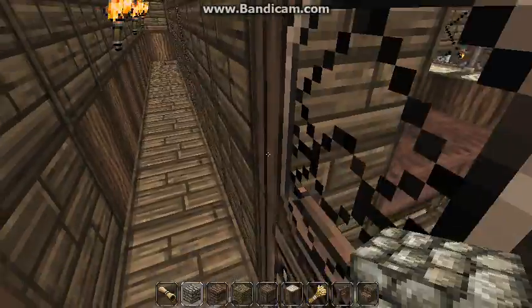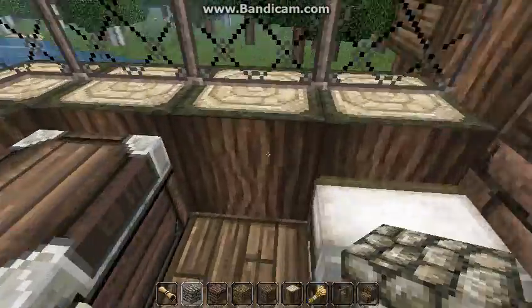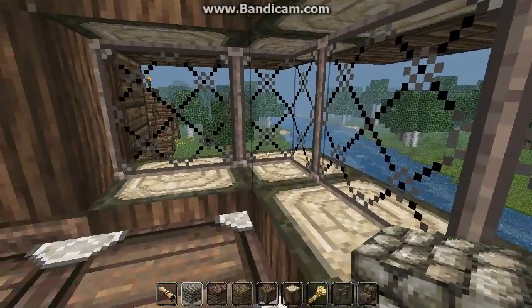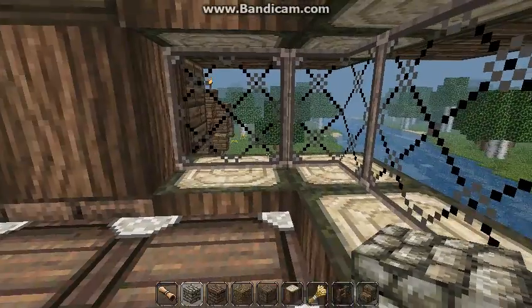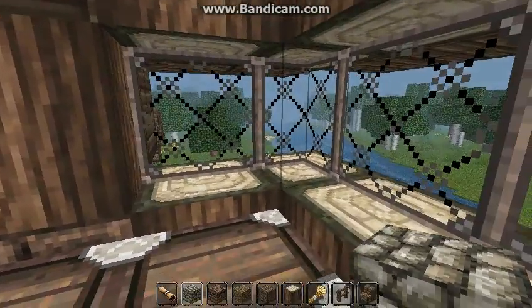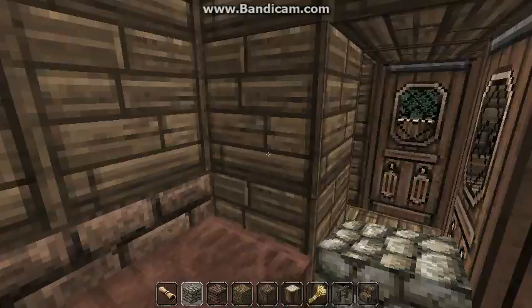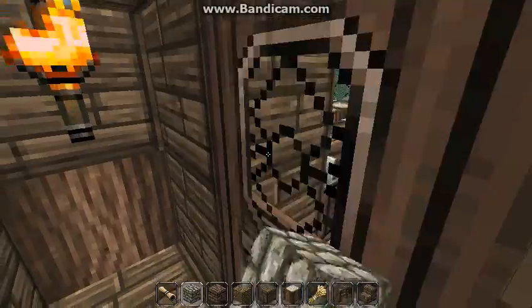Then there's the single suite, which has a nice large chest, one bed, and a nice view of the river. I gave it that angled corner just to add a little something extra so they can look out from there.